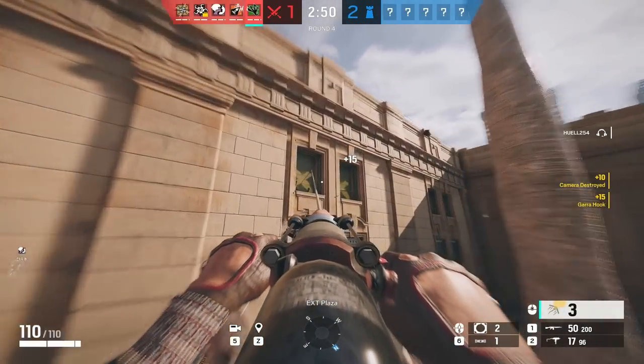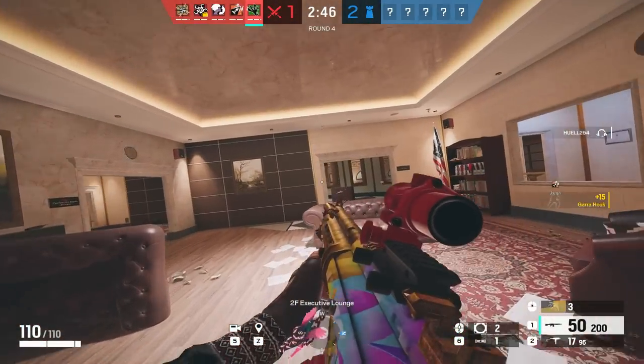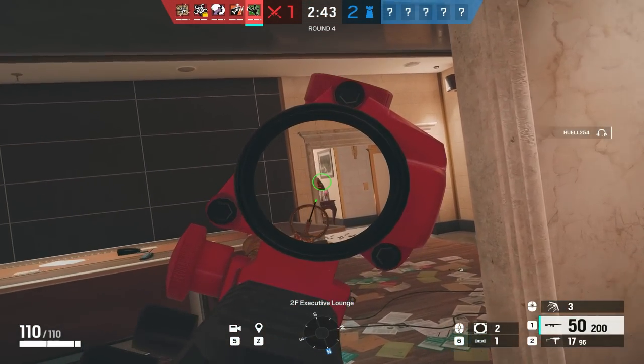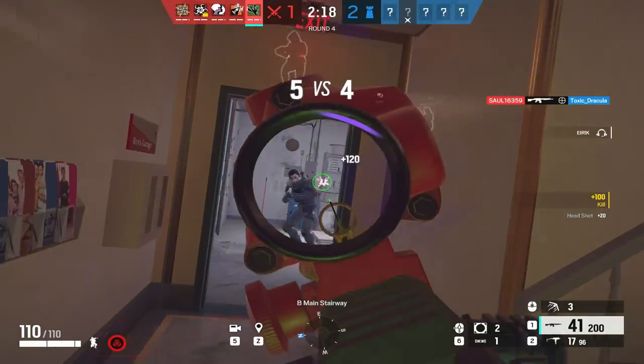Use Amaru with the pre-placed rope and rush from the most unexpected place ever. I usually play her on Bank Lockers attack, where I can rappel into CEO where no one plays. Then I can kill roamers on the top floor or go down to open area or Maestro. Nobody expects an Amaru rush like that.